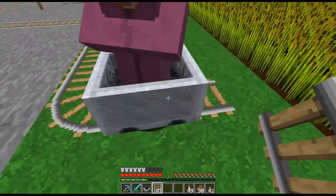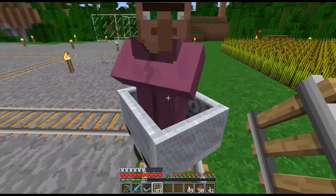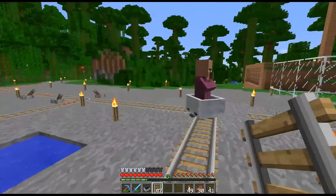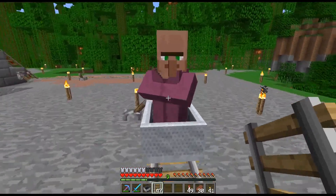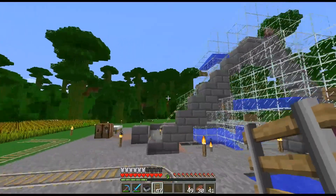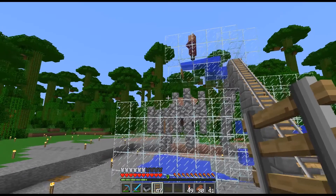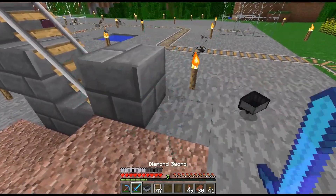Now we can test this one more time with this last villager waiting down here and I believe everything will be fine now — go ahead and move. Oh I have another one waiting already! Here we go — let's see if this finally works. He gets spit out right there and he should fall down and get pushed to one of the sides. It takes them a minute — but boom, right in the corner just the way I wanted it! Yes — perfect!